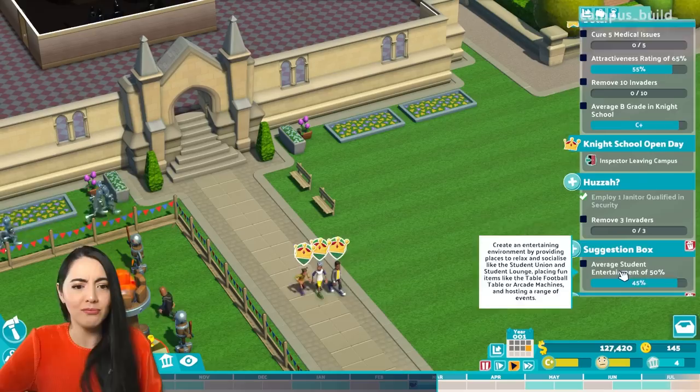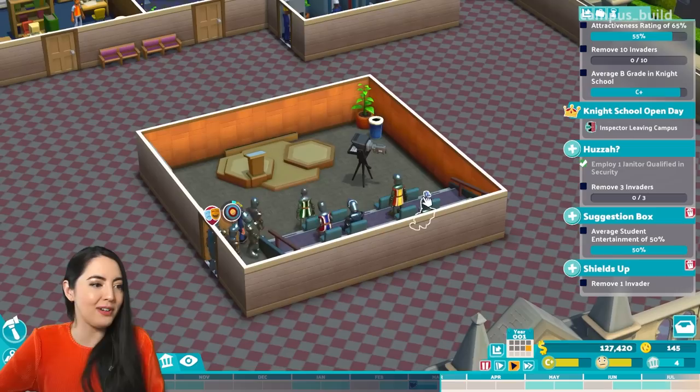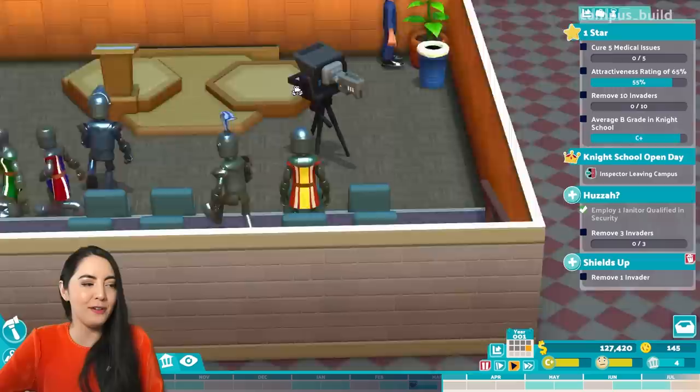Suggestion box — average student entertainment of 50%. Well, obviously that's... look at it. Entertainment value going right up, because everyone's just had a lovely time at the funny film night here in the lecture hall. Great. Good. Done that.